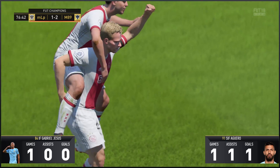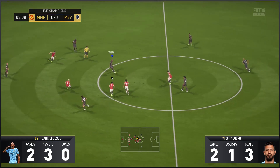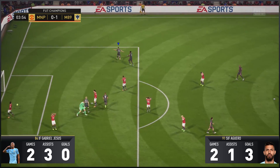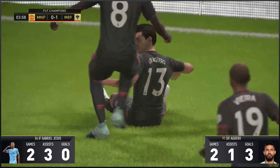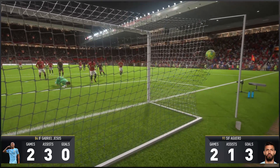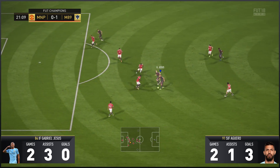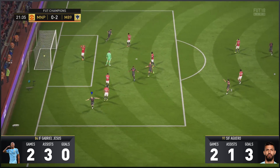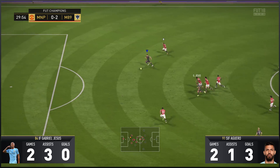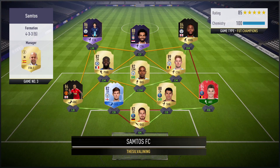Game number two, Aguero was more balanced. Even though Gabriel Jesus didn't get a goal yet again, we take the lead and it's a cracker from Sergio Aguero. He's got this amazing ability to score from anywhere in and around the area — this guy's going to get you goals. Jesus got a hat-trick of assists in this game, including another assist to Sergio Aguero, who is now on three goals after two games.